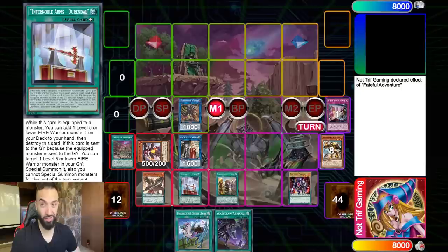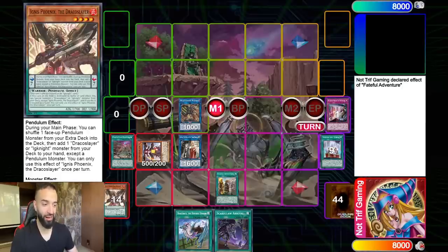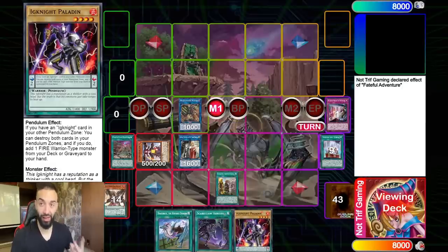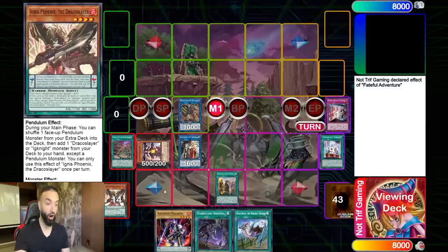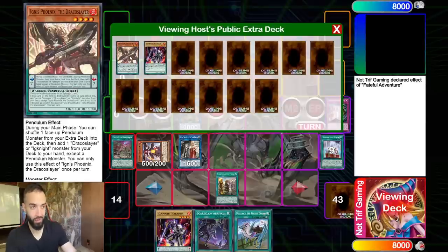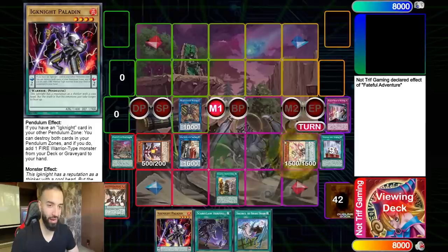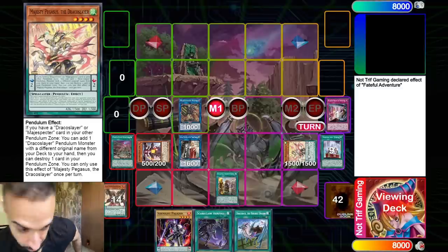This is a two-card combo — don't forget. The biggest issue we're going to have is creating space. We're going to use the effect of Ignite Paladin and add ourselves another Ignite. We play two Ignites in the deck specifically. Hard drawing any scale in the deck means your job just got easier — all you need to do is search one pendulum instead of two.